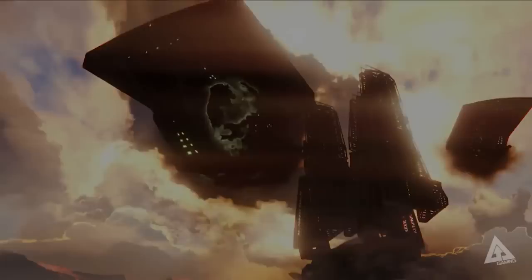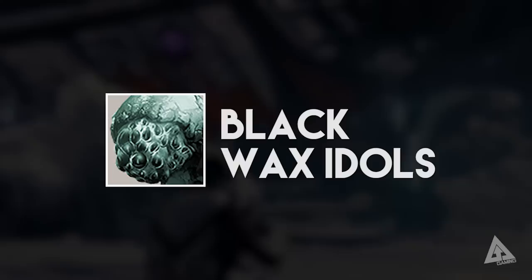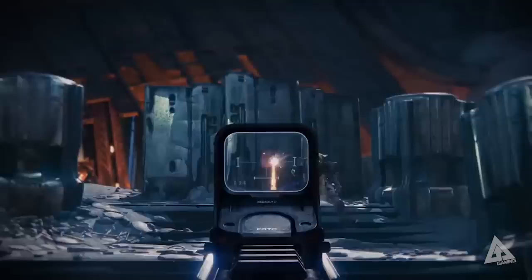Then you have Motes of Light. These can be used at Xur to purchase exotic engrams if you want to try your luck — that'll set you back 23 Motes of Light — or you can go to the Speaker in the west of the tower and purchase fancy class items and emblems. And lastly, Black Wax Idols. These have always been in the game, but before the Dark Below they were used purely to multiply your Glimmer income. When the Dark Below came out they became a currency — you can go to Eris, the new vendor, and exchange them for some of her items.